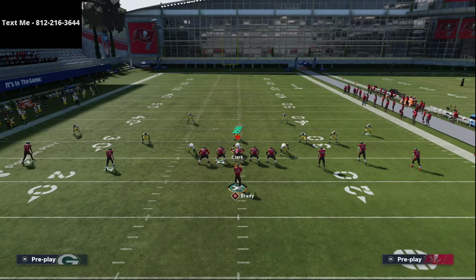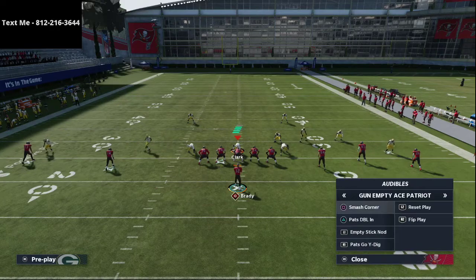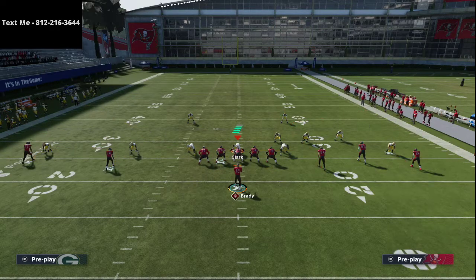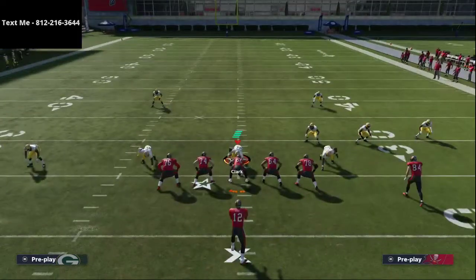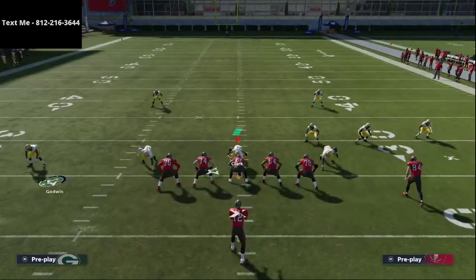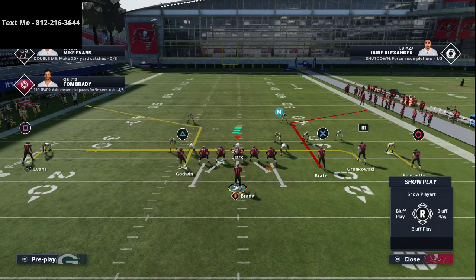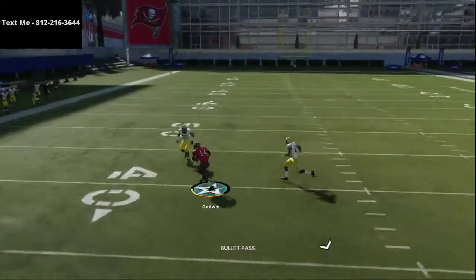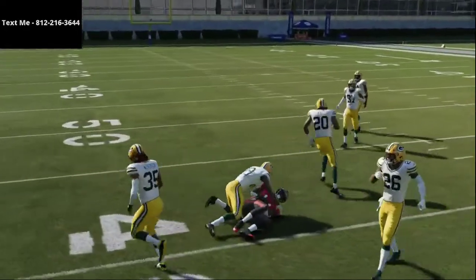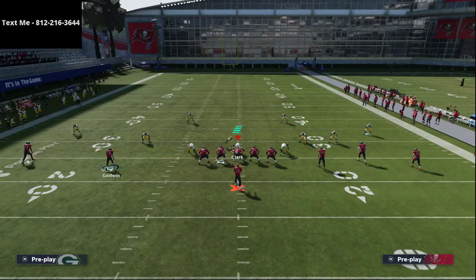The next play I want to cover will help you beat man-to-man coverage — Cover 2 Man specifically — and that's Smash Corner. This is one of my favorite man beaters in the game because the defense can't press the tight ends out of this formation. If you have route chemistry, you can turn it into a sharper corner route. When you motion him in, he doesn't get pressed and you can throw that corner route relatively easily.